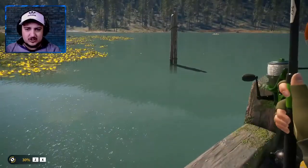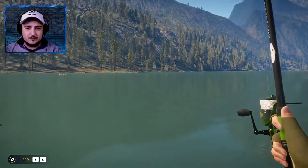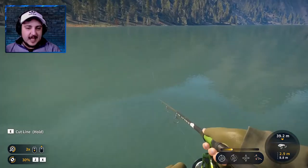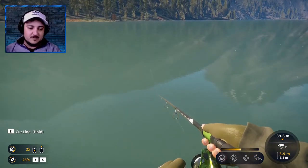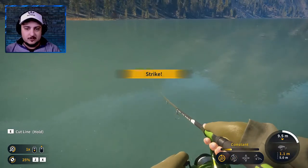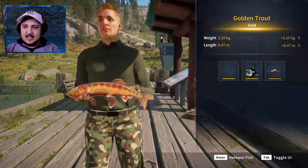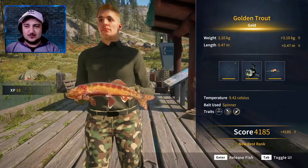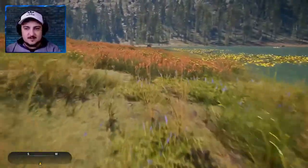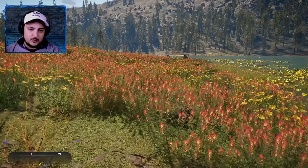Let's try the hook size four spinner. This is gonna be a little bit more tricky so we're gonna go far — 39 meter cast. Then we're gonna go to two reel speed and 25 drag. We'll drop it to 6.8 and start reeling in. That's a nice golden trout — not a pike.